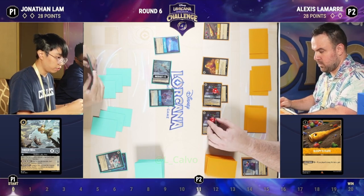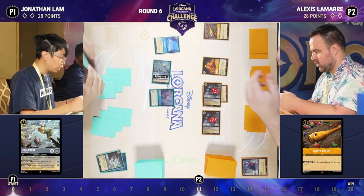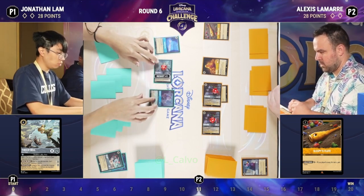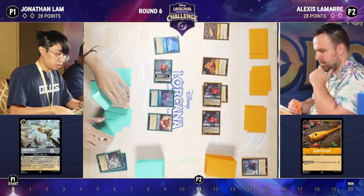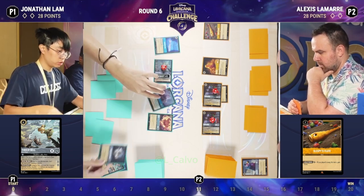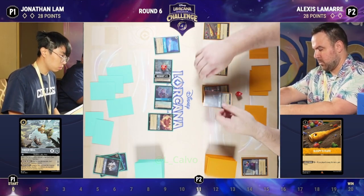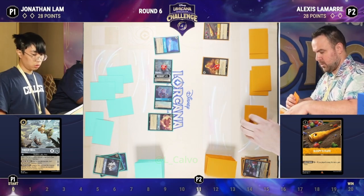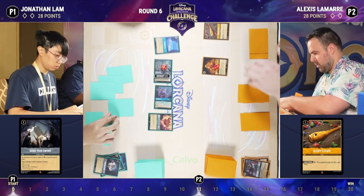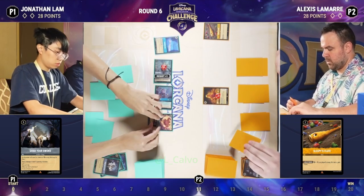Tinkerbell challenges Robin Hood, dealing two damage, then Grab Your Sword gets sung to clean things up — taking care of both Robin Hoods, leaving Alexis with just a Rapunzel in play with two damage on her. I love this patience from Jonathan — being able to think ahead and know what you're going to do is just fantastic. Argus only has one willpower but can do four damage, and with Resist +1 that makes him a fierce contender.